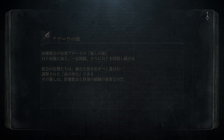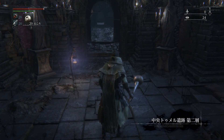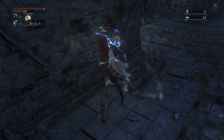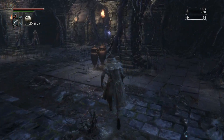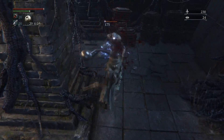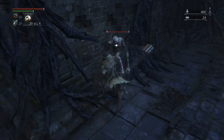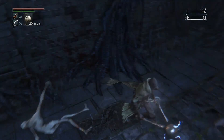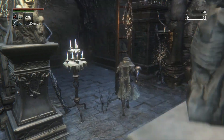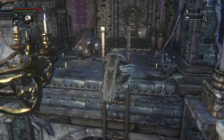Those guys that throw fire — I remember the first time I ever encountered them in the chalice dungeons. They look so much like the friendly dweller in the Oedon Chapel that I didn't bother attacking them, didn't pay them much mind, was going to try talking with them later, and they shot fire at me and I died. So they left a very strong impression on me from the first time I played through these chalice dungeons. Bad luck about that kidnapper. That's the other thing about these chalice dungeons — the density of the enemies they throw at you can sometimes be a little bit much.